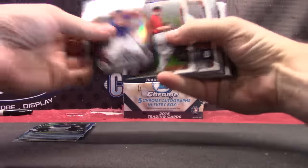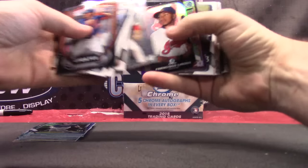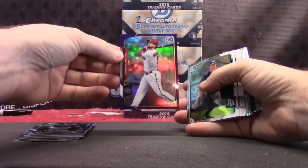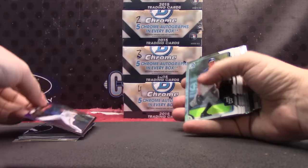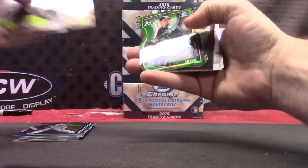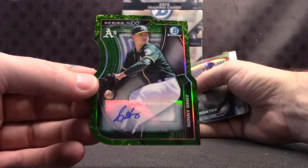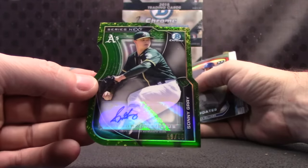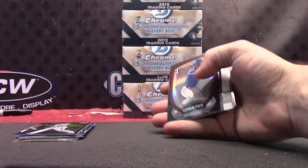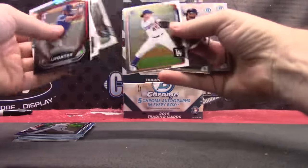Brandon Nimmo, Nick Gordon, Francisco Lindor, Ender Inciarte. Purple. Green die cut autograph — Sonny Gray. Got two greens in this one. That one's numbered to 99. Sonny Gray, Travis, and base.